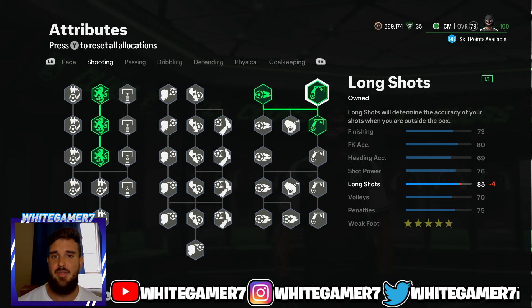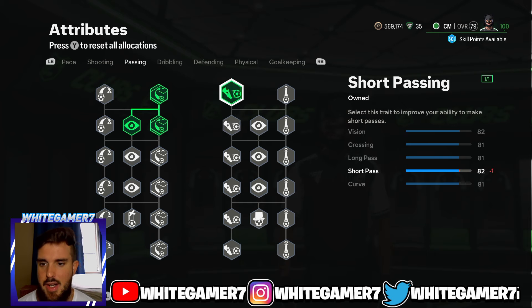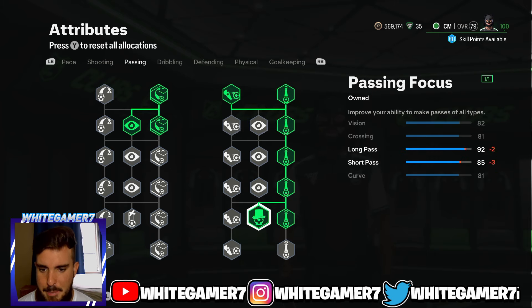We're going to focus on some long shots — 85 long shot is decent, especially if you went with the Power Shot playstyle. The finishing isn't that great but most of the time CMs are going to be outside the box anyway. The most important things are the long shot and the weak foot so you can pass and shoot with both feet. From the passing, get some Curve, some Vision, Short Passing, then focus on Long Passing.